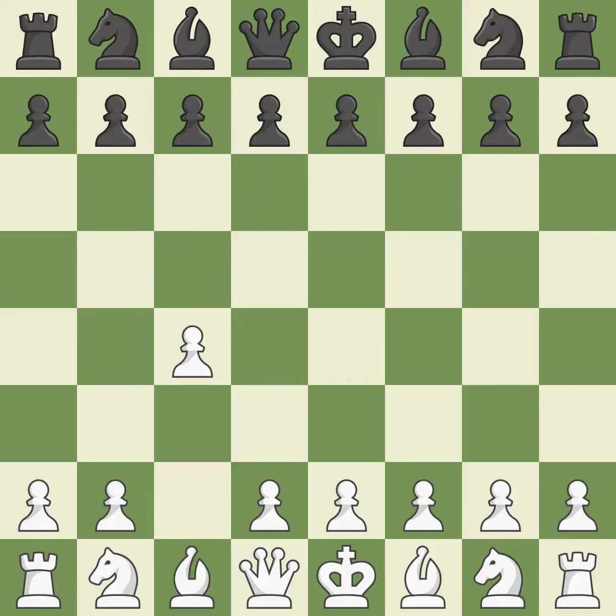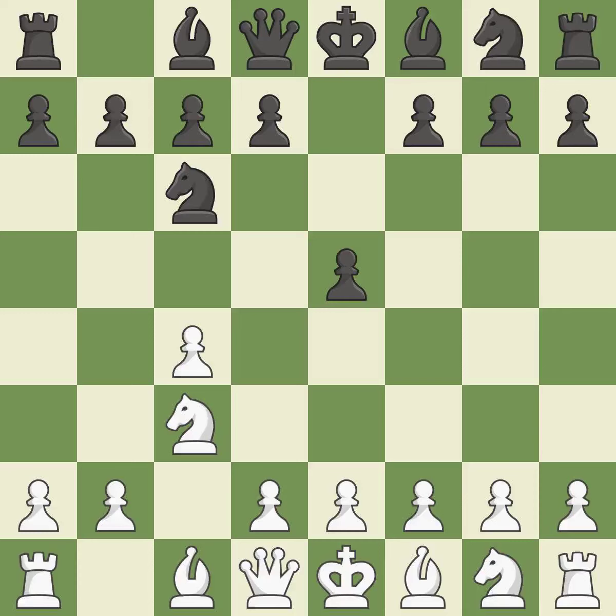In the English opening, white plays c4 to take control of the d5-square without sacrificing a central piece. This is a more patient opening. e5 controls the d4 and f4-squares and allows the queen and dark-squared bishop to develop. The battle for the e4-square is launched by nc3, attacking the d5 position. nc6 controls the d4-square and aids the e5-pawn.